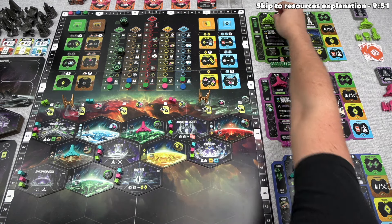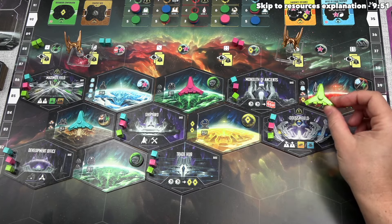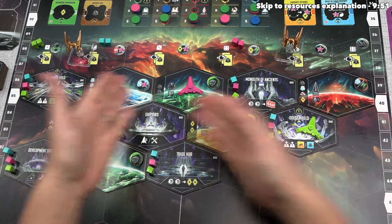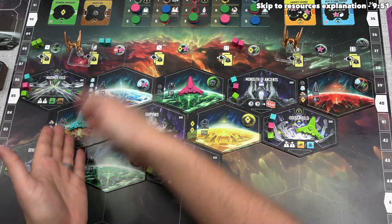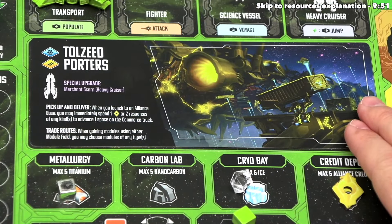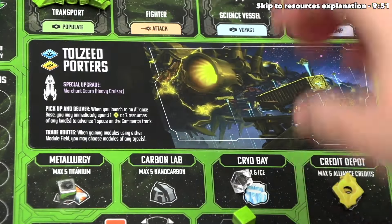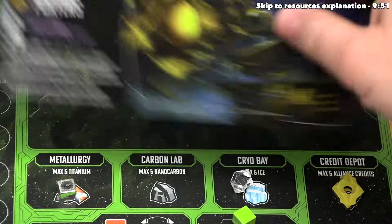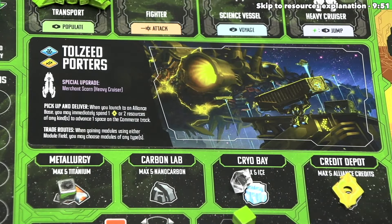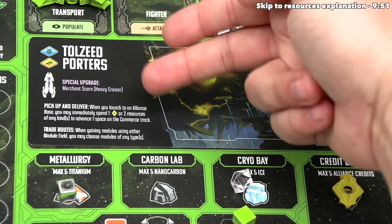We move to the green player. Like the rest of us, they start with a launch action, sending out one transport — but unlike us, for their first launch they're going to an alliance base location, specifically the Odessa Field. Out here we have six different bases that were placed out and also six planets, with the number of planets depending on player count. Before continuing with their action, I'd like to talk about asymmetric factions — each player controls a different asymmetric faction, and at the start of the game we each took one of these cards showing our starting resources.